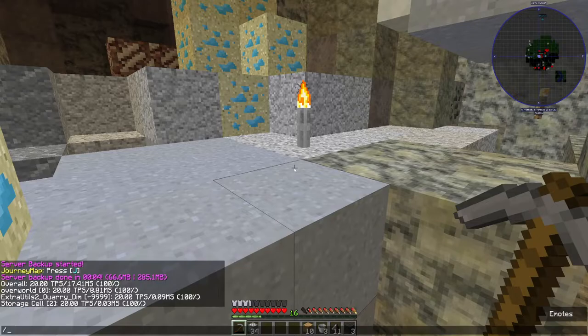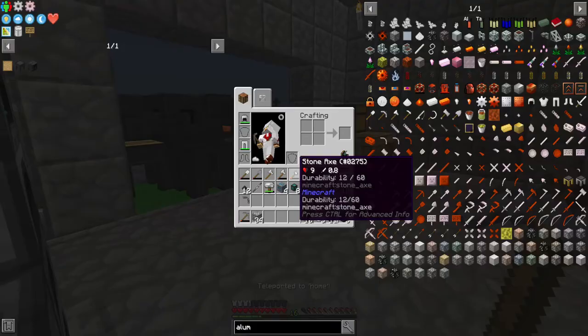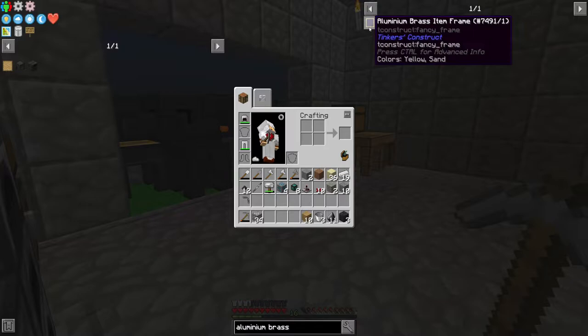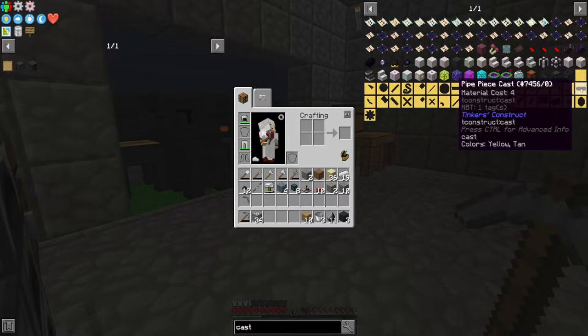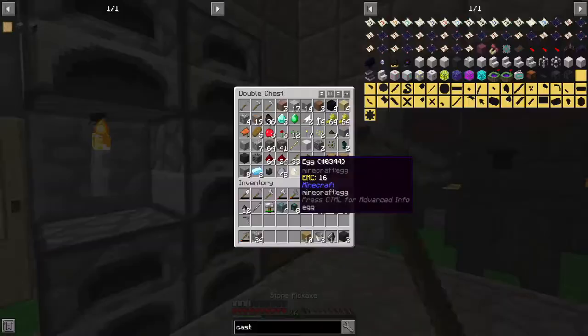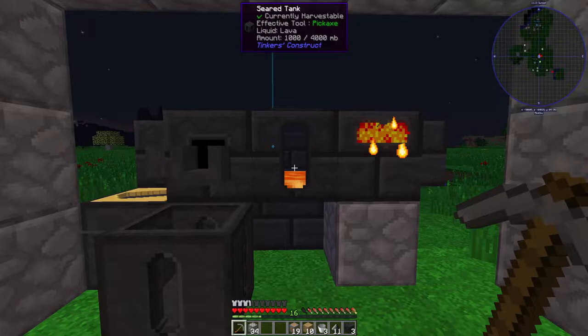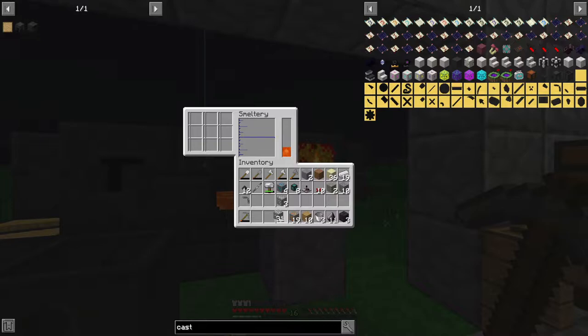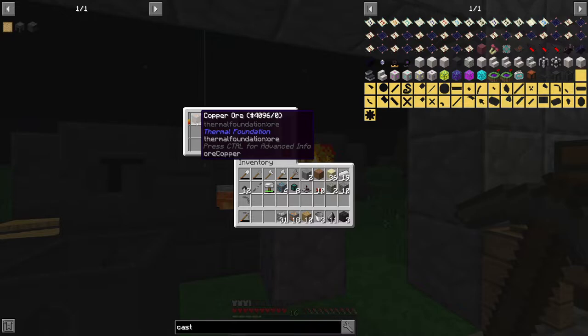Let's go back home. For aluminium brass — molten aluminium — that is going to be three parts aluminium, one part copper. Let's see if I can do this right. There is the aluminium — that's going to double to two ingots because we put in three ore and it doubled, so now we have six ingots of aluminium.